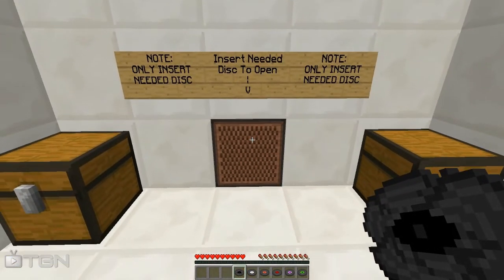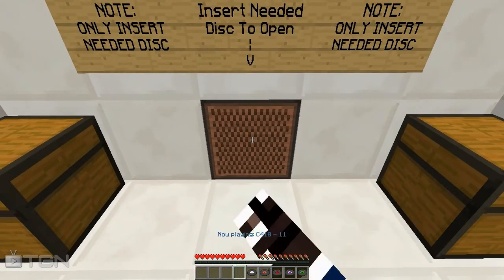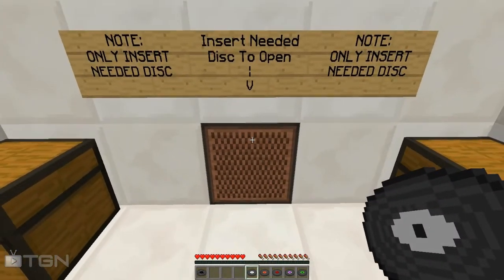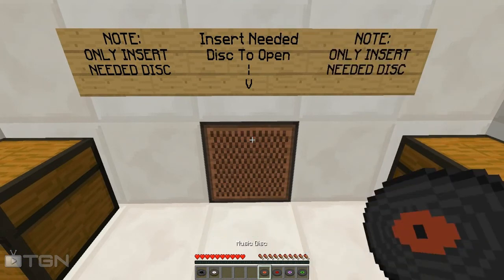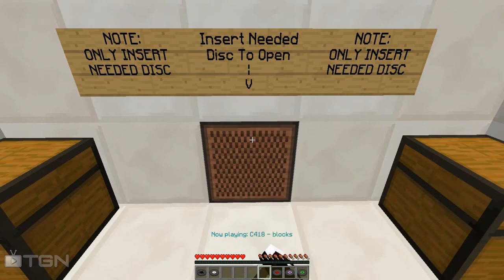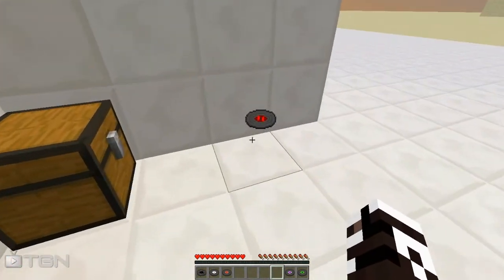What you have to do is put them inside this jukebox one by one. You can hear a bit of the piston in the back — that's the redstone contraption working. Try to figure out what music I'm putting in and figure out the combination. Now the third one, and the fourth one.